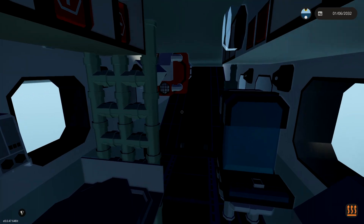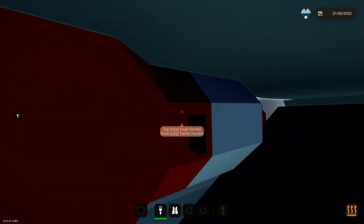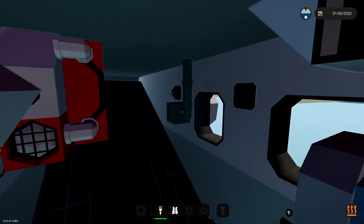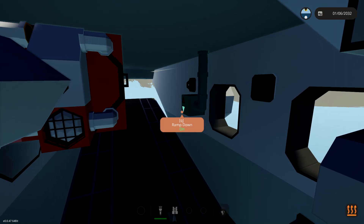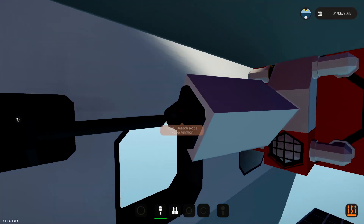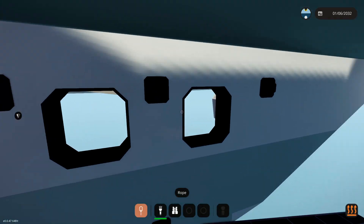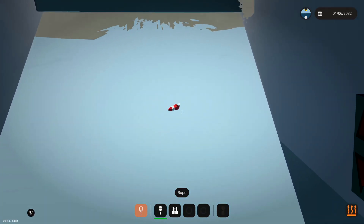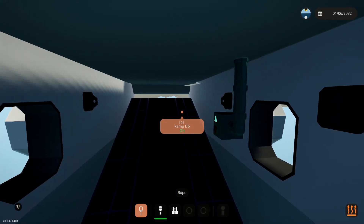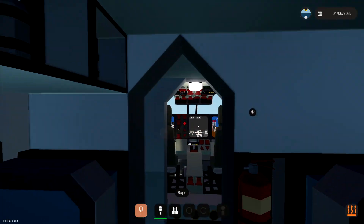Over here we've got ourselves an equipment locker, so we've actually got a bunch of stuff if we need it, which is awesome. Back here we've got a medical bed, so if we find someone injured we can obviously pick them up. Right here we've got a buoy, which we can actually drop out the back — which is kind of insane. We can ramp down — here we go. And if we do this... whoa! It shoots it out the back, and there it goes. Awesome. We don't need that right now, so we're just going to close this up.